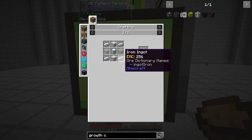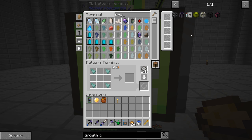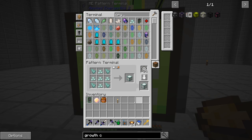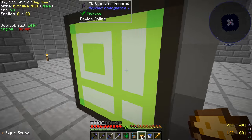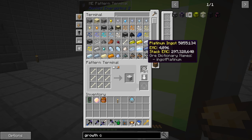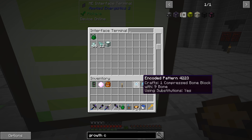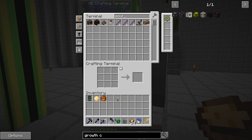We want a pattern for sea lanterns as well. We need prismarine crystals first — we'll craft those up and make a pattern for sea lanterns so we can make them automatically whenever we have the guardian essence. Other things we need: a bone block recipe — we have plenty of bones but need a recipe to turn them into bone blocks. For dirty glass, I haven't gone to the nether yet for soul sand, but we do have some in the system — 211 of it — so that should be okay.